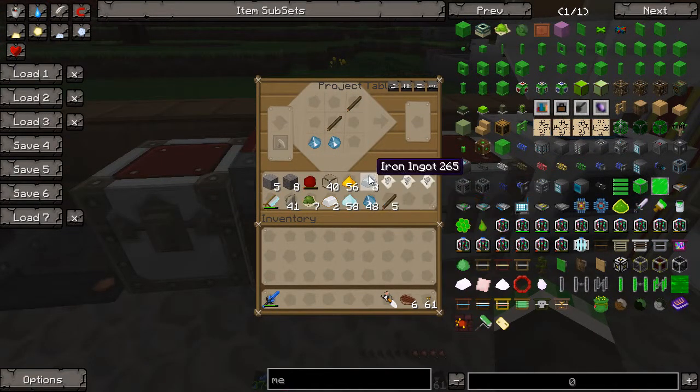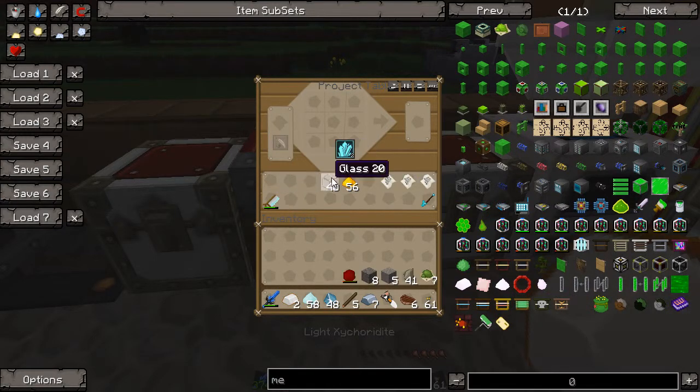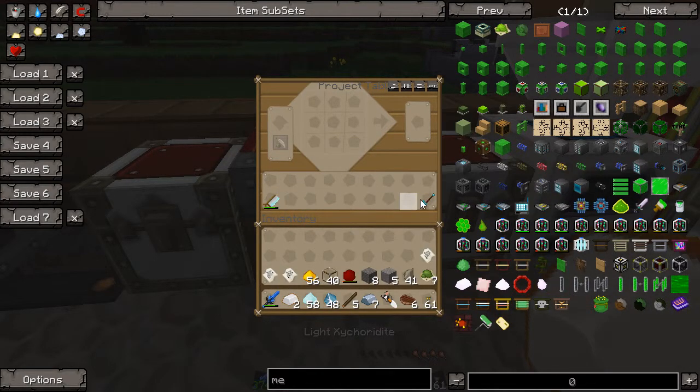I've been trying to mine a bunch of quartz manually, but hopefully I'll have enough. Right now I'm not sure if I have enough to get this whole thing started, that's why I'm going to keep it really small. And then as everything kicks off, I'll be able to do more. Two quartz crystals, iron, and two sticks gives you a quartz cutting knife.